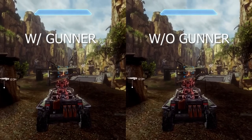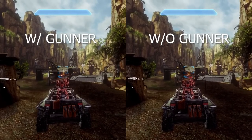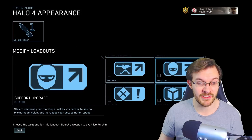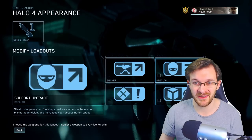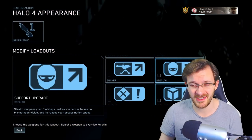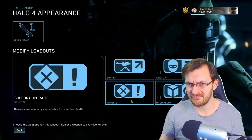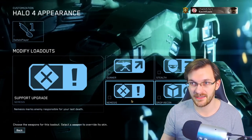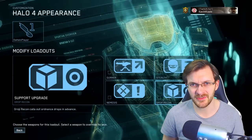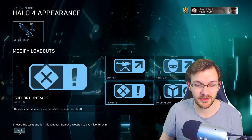Ordnance Drops is actually really great — it reduces the time it takes to get your ordnance, and the sooner you get your power weapons the better. Stability reduces view kick when getting shot, but I don't find the view kick too distracting and you can compensate for it pretty well. Gunner is really nice if you're using turrets because it extends the time to overheat so you can keep firing much longer. Stealth makes your footsteps more silent and makes you harder to see on Promethean Vision, but not many people use Promethean Vision and footsteps are naturally quiet anyway — maybe useful in free-for-all. Nemesis marks the enemy responsible for your last death, but most people die within close range of each other. Recon Drop calls out ordnance drops in advance, but they call you out anyway and you can mentally time when they're about to drop.